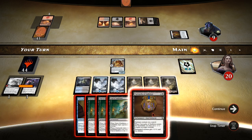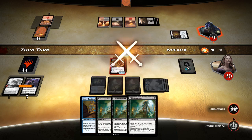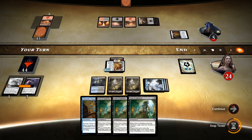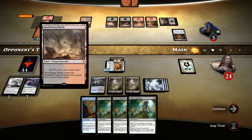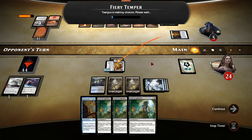I'm gonna go ahead and put Cartouche of Ambition on this and start getting some life so we've got a good life total whenever he does Ribbon us later. This will gain us four if he doesn't do anything about it. He's down to five and we're up to twenty-four. He's got flooded out — he's got eight land plus he's discarded, so he's gotten flooded out with land. He's got Fiery Temper — he's gonna kill our Scrounger. That's alright, we can bring it back right now.